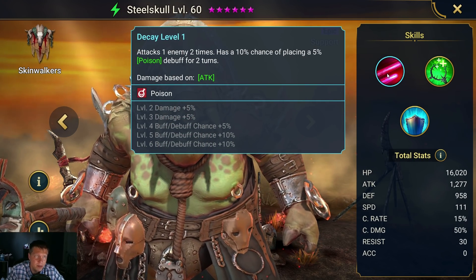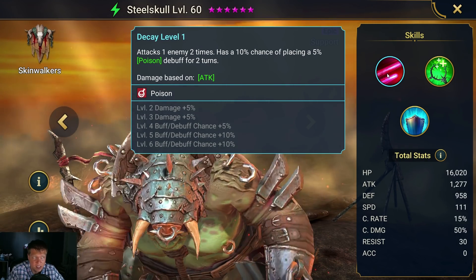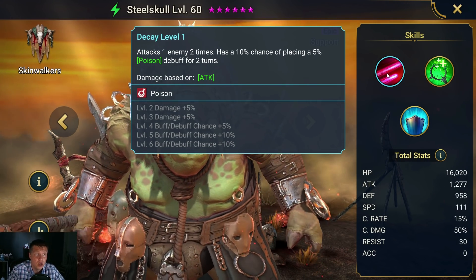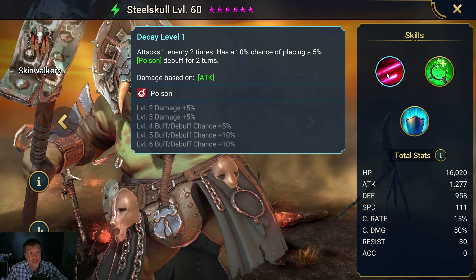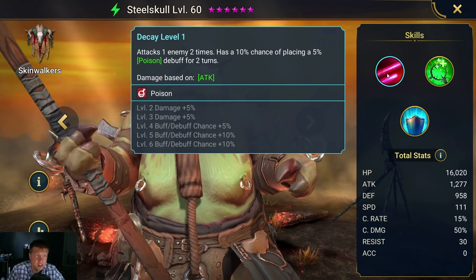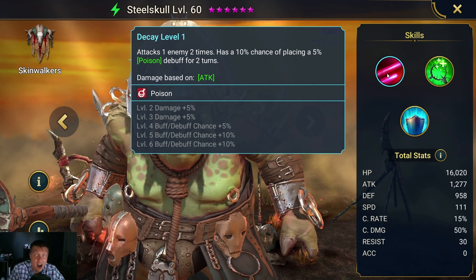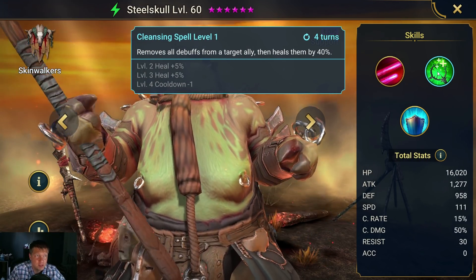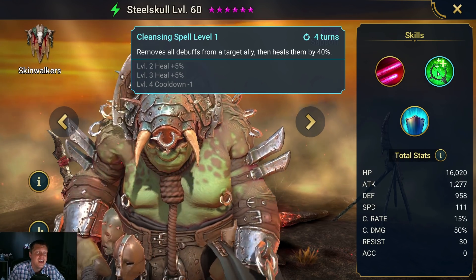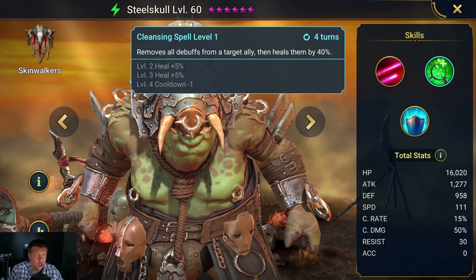The A1 attacks one enemy two times with a 10% chance of placing a 5% poison debuff for two turns. You can book this up to 35% because you can add 25% to the buff chance. It's a really good A1 for the clan boss because it's a 5% poison and not just a 2.5%.